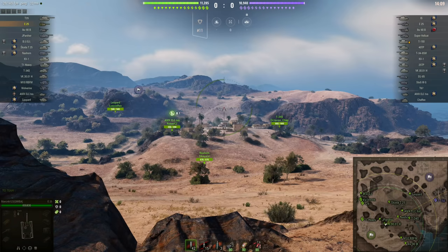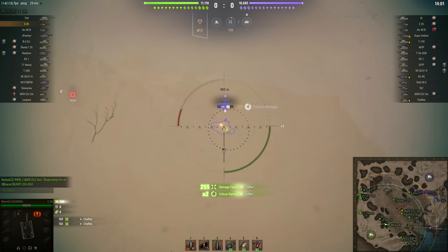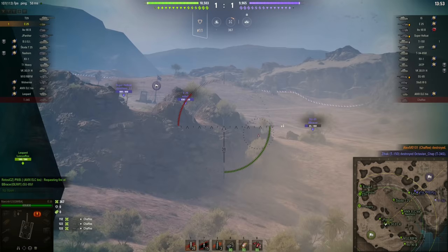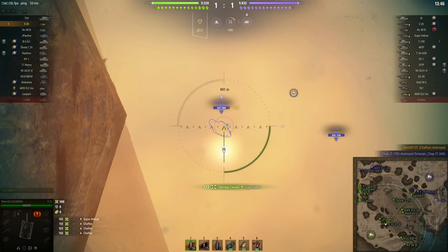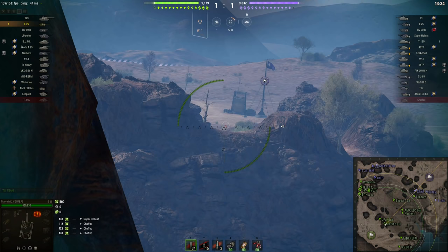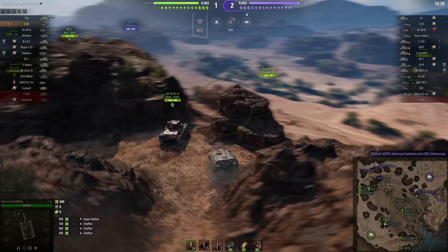And gold ammo doesn't help, because your shots aren't bouncing off this thing because you don't have enough penetration — it only has 50mm of armour anyway. If your shots are bouncing off this thing, pressing 2 to load the skill and get increased penetration isn't going to help, because lack of penetration isn't the issue. The issue is that your shells aren't able to find a flat surface to impact, bite into and actually cause damage, which is the chief source of frustration when people are fighting the cockroach.